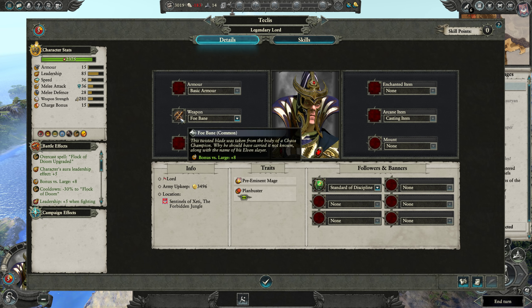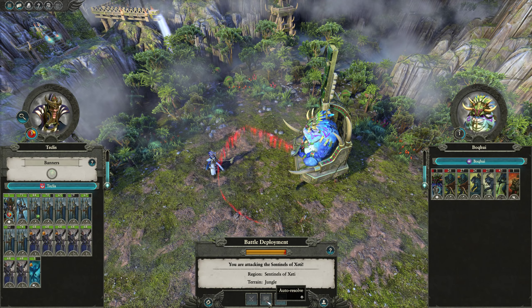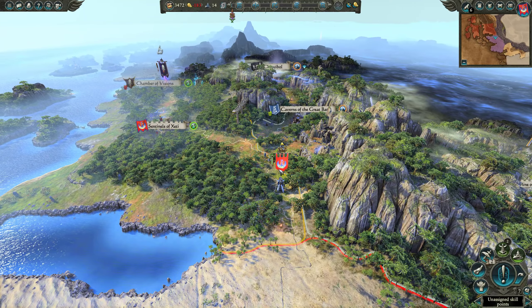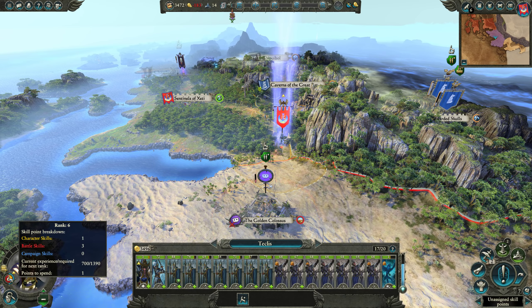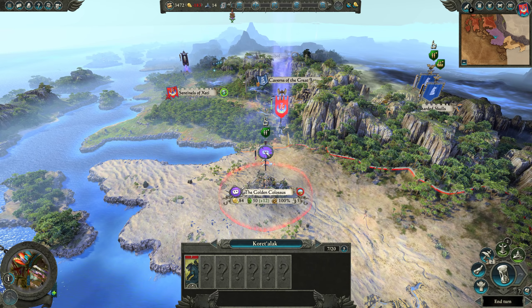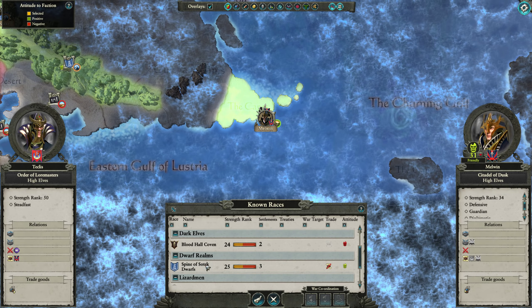We got Foebane, which is great — it gives us a bonus versus large. We're going to hunt down the rest of the Mage Priest army, replenish our units a bit, and wait right outside of Lizardmen territory. You can see they're already making another army down there — that's why you have to get rid of these guys quickly, because they get economic cheats as part of the difficulty setting, so you cannot give them time.